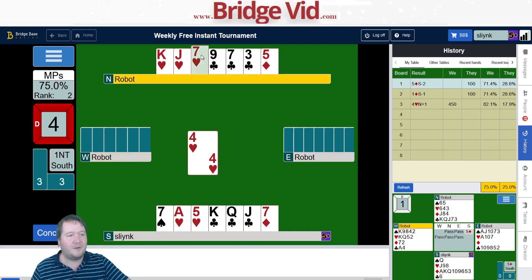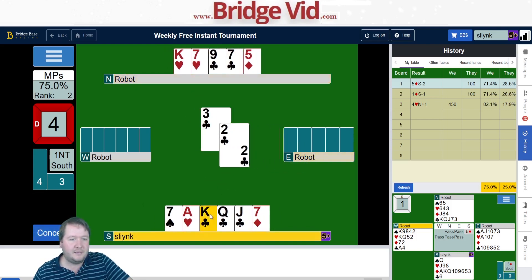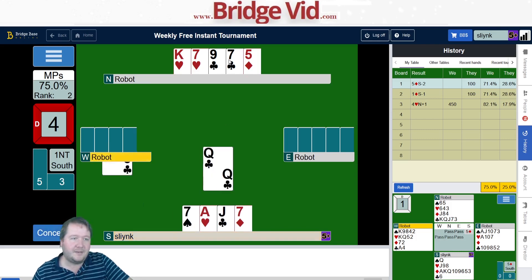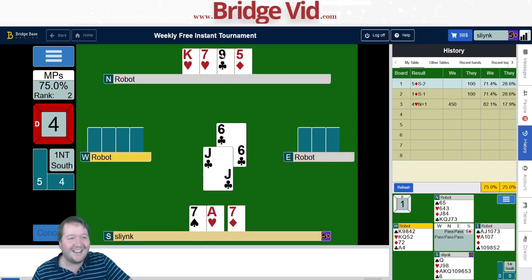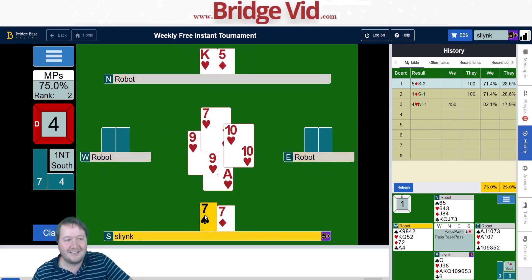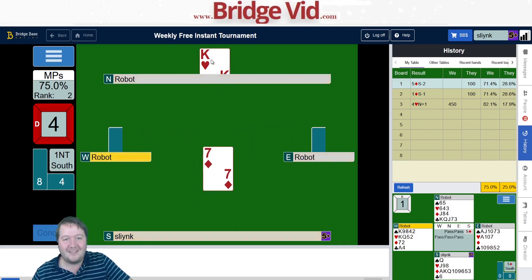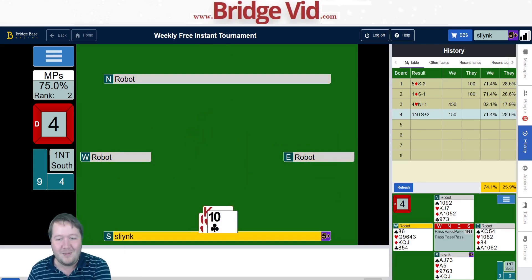Here comes the beer card — it's beautiful! Let's take a finesse — we don't need it, just a nice little practice finesse. I was wondering if they'd prevent me winning the beer card by ducking the ace of clubs — they can see it's there. But 71% with the beer card — fabulous!